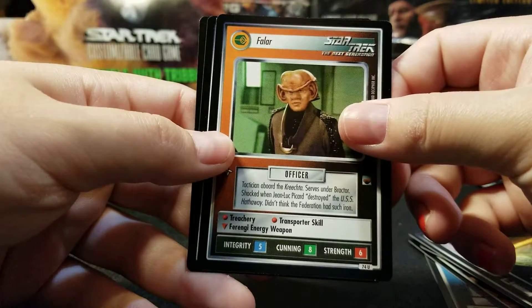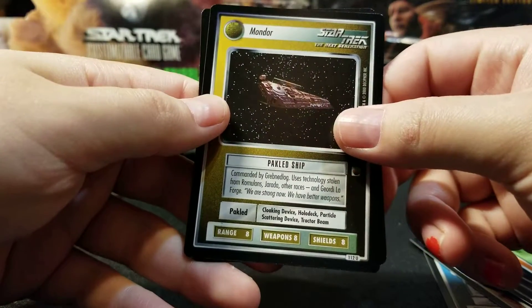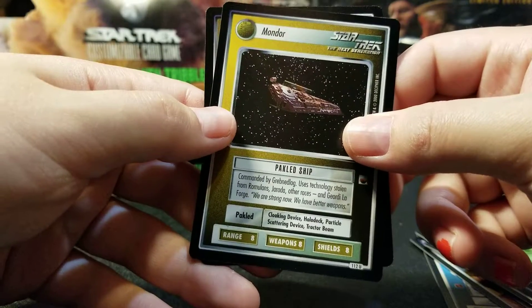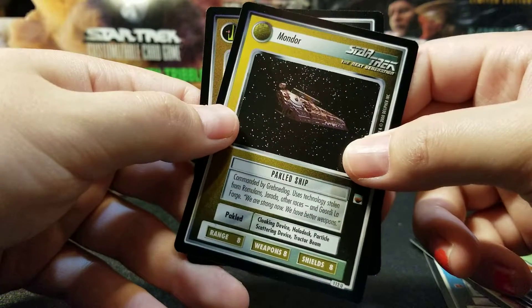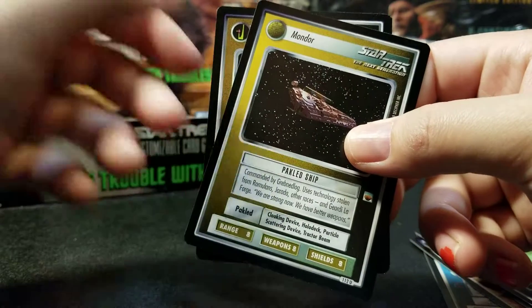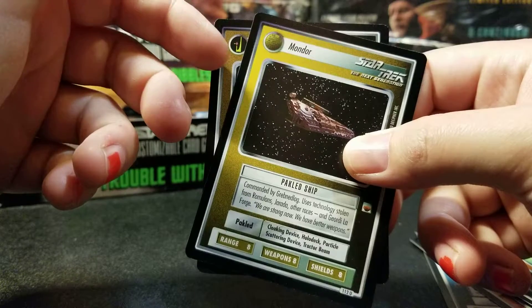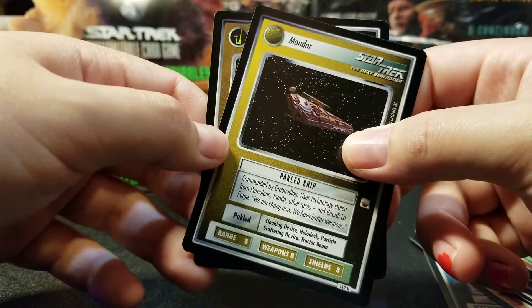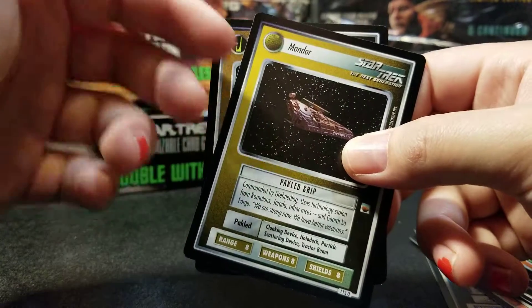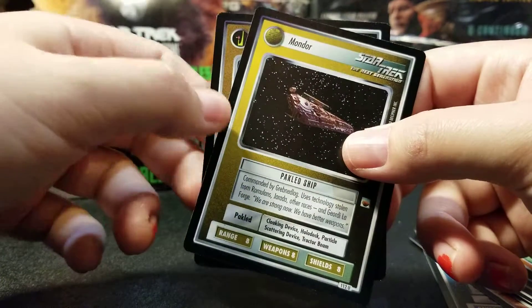Falar. Mondor. I like to play a game where you look right here and see if it's something you're looking for in the set. Like, if you know there's a Picard in the set and you see that it's Federation, you allow yourself to get excited because it's the rare slot.